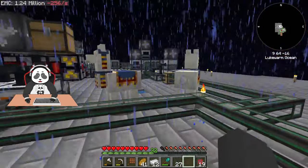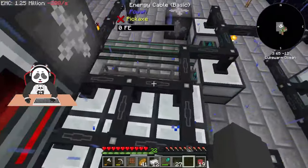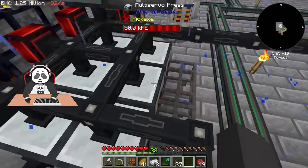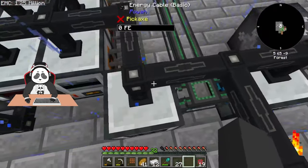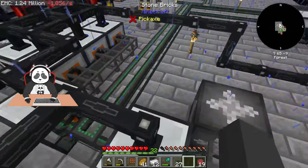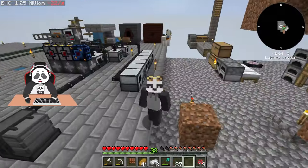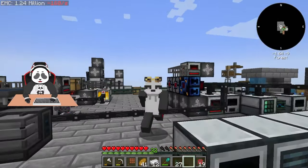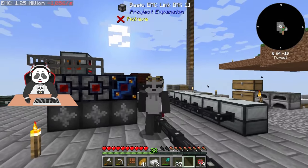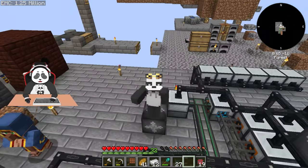We've got our scuffed tier two setup for now. Next episode we're going to triple the aluminum gear and iron gear production, triple the multi servo presses for the basic mechanical essence, and then unscuff the tier two production. Our episodes are going to be very different from my regular style since this is a Forge modpack and Forge doesn't support the Replay Mod. Anyway, final goodbye — bye!